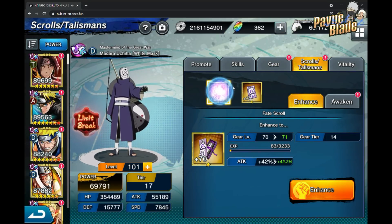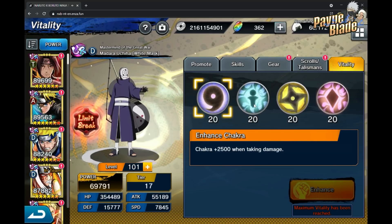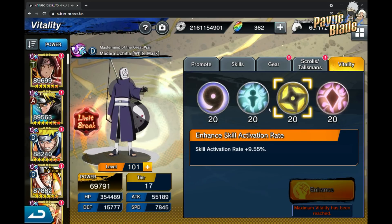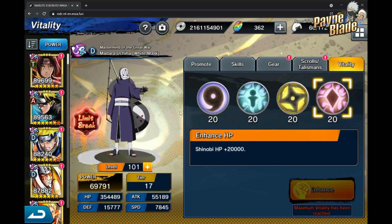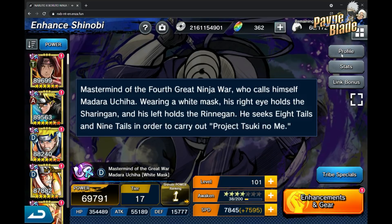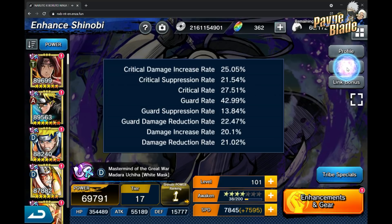He's very similar to Sage Mojorai in a lot of ways — they provide different buffs but play the same role. His chakra gain mechanic is different: every time you hit him, he gains chakra. In some regards he's better, in some regards he's worse. Overall his damage will be better and his guard rate will be much better, but Sage Mojorai has a couple of extras like self-heal and crit suppression. They're two different units, but if you use them in tandem they're great.